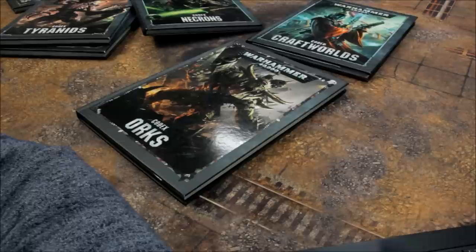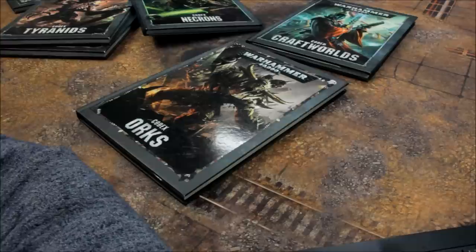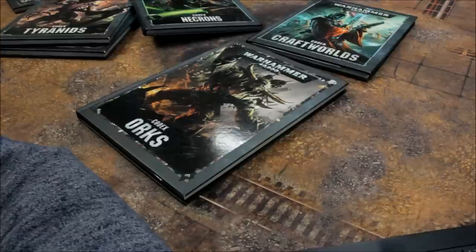Tyranids next. HQ: Broodlord 125, Hive Tyrant 155, Hive Tyrant with Wings 200, Neurothrope 95, Tervigon 200, Tyranid Prime 75. Named Characters: Deathleaper 65, Old One Eye 220, Red Terror 55, Swarmlord 270 points.